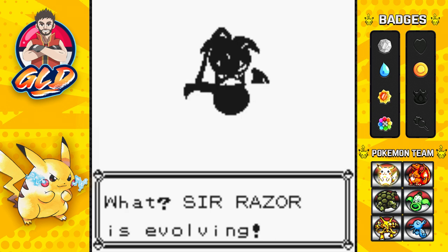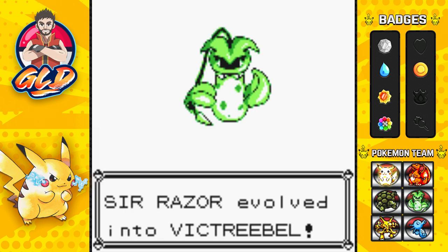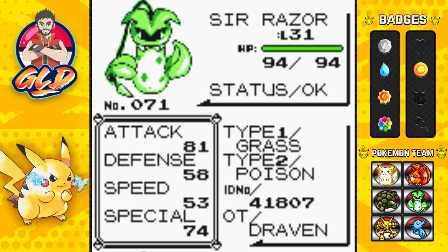No complaints with this Pokémon at all. There are quite a few moves I could teach it. It's supposed to learn Razor Leaf at level 38 and then Slam — not the best moves ever, but there are other moves I could teach it to progress through this walkthrough. Let's take a look at our newest Pokémon, Victreebel.